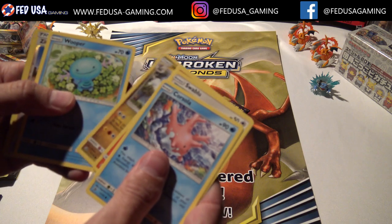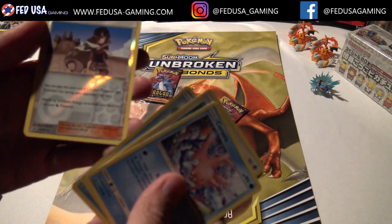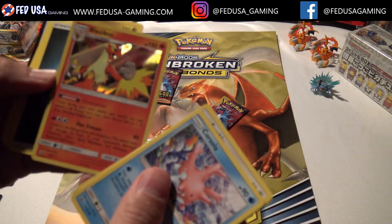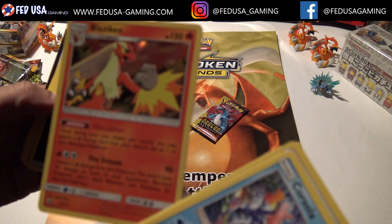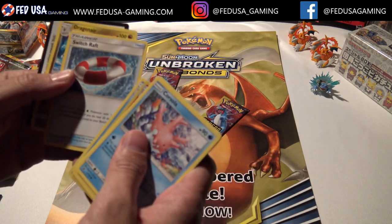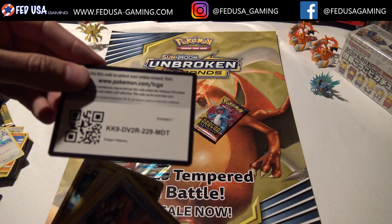Corsola. Wooper. We've got a Zinnia - that's nice. Blaziken - I like the art on the Blaziken, it's a cool card. Seedra, Cradily, Dragonair. There's the code.